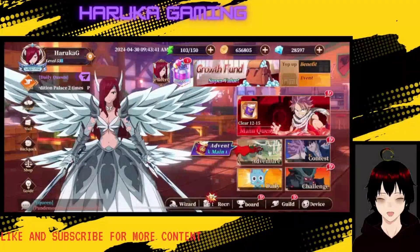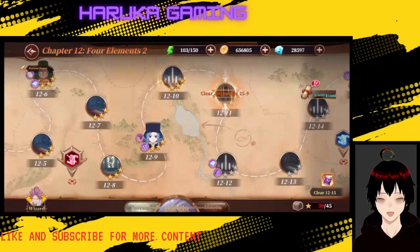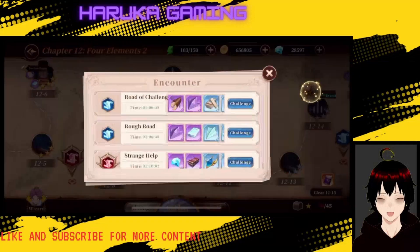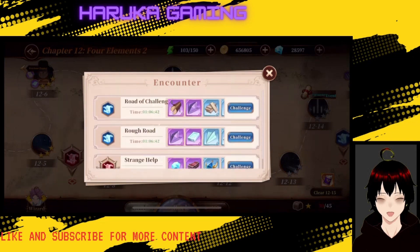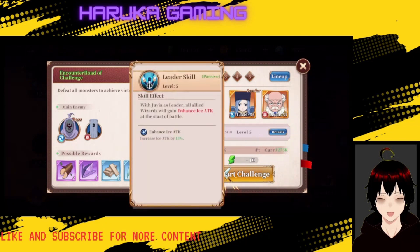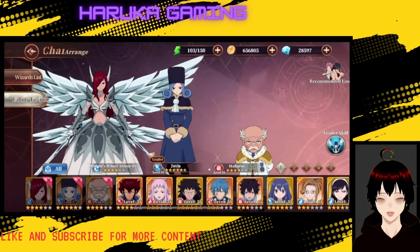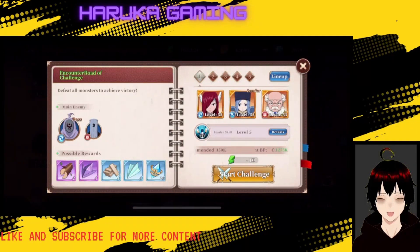Let's go into the gameplay and see how the game works. These are the regular quest stages. I need to progress further in the adventure to unlock new quest stages, so I'll just go through one of these quickly. You have to defeat all enemies. Juvia's leader skill gives enhanced ice attack, which is good for Erza and Juvia. I still don't really know what the colors mean in terms of unit typing.